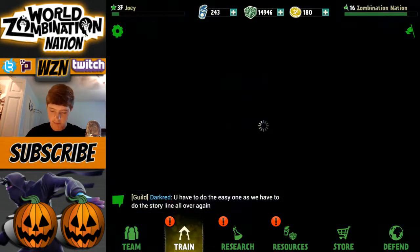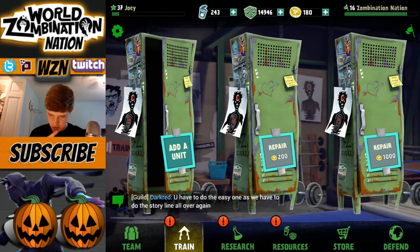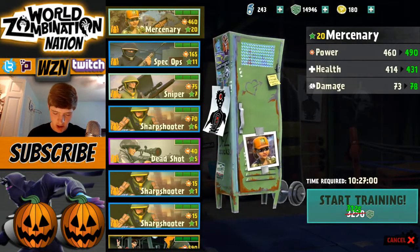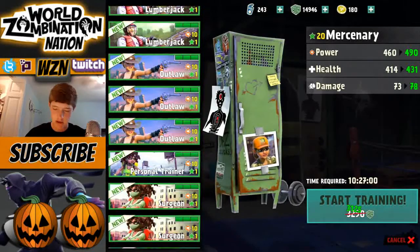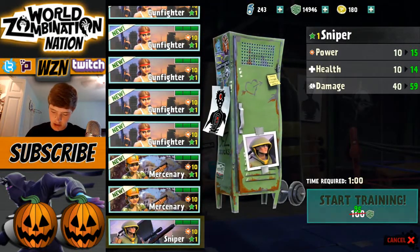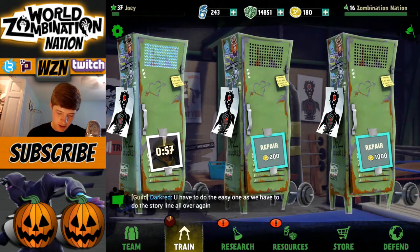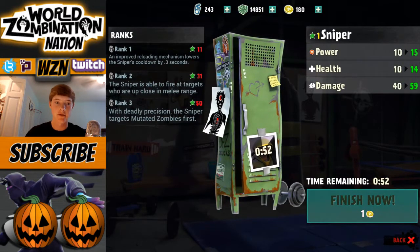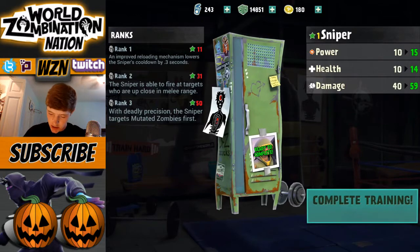Let's move on to the next tab — Train. Here we can train and repair things, and train more people at once. I'm just going to try upgrading a level one unit because I'm not going to spend too many cans right now — I only have 243. Let's upgrade this guy and start training him. We're using crates to train now, which works for me. I have almost 15,000 crates. I'll just finish him so we can see how it looks — let's complete the training.